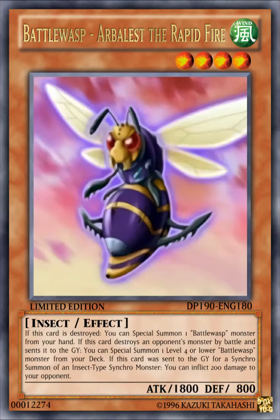If this card was sent to the graveyard for a synchro summon of an insect type synchro monster, you can inflict 200 damage to your opponent. As you can see from this first card, it's really different from its actual anime effect. So this is my take on what their real effects would be. The first effect is pretty much its actual anime effect, and the rest is my take on what the next effects would be.